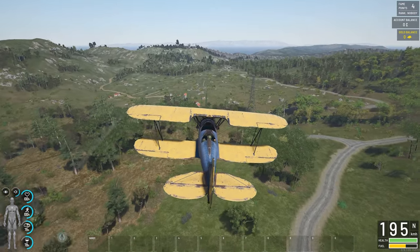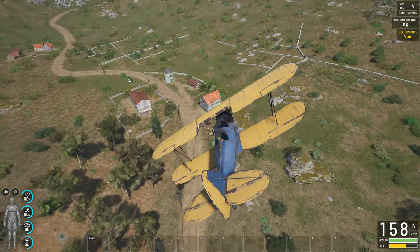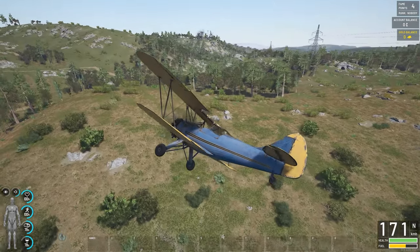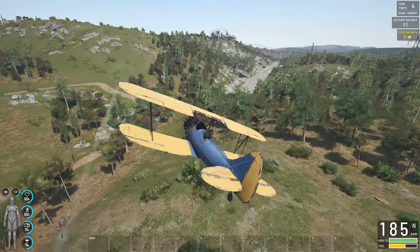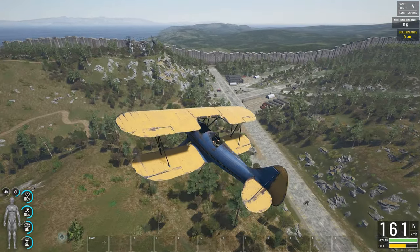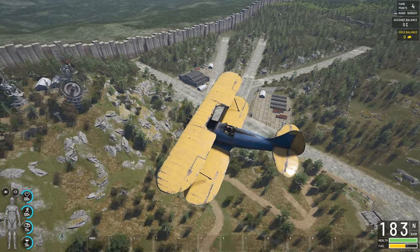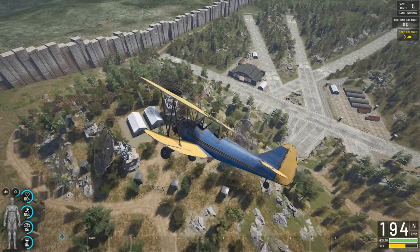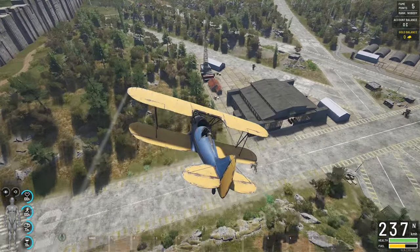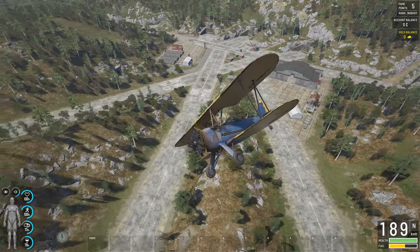Here we go into the D4 airfield - I'm scrolling up to speed it up. The best way to use a plane is to scope out an area. I can turn the engine off and quickly check if there are any players here, then scroll wheel up again. You can slow yourself down extremely quickly by reducing your engine, but you need speed to control the plane - the less speed you have the less control you have. That hanger over there is where you get planes at D4.